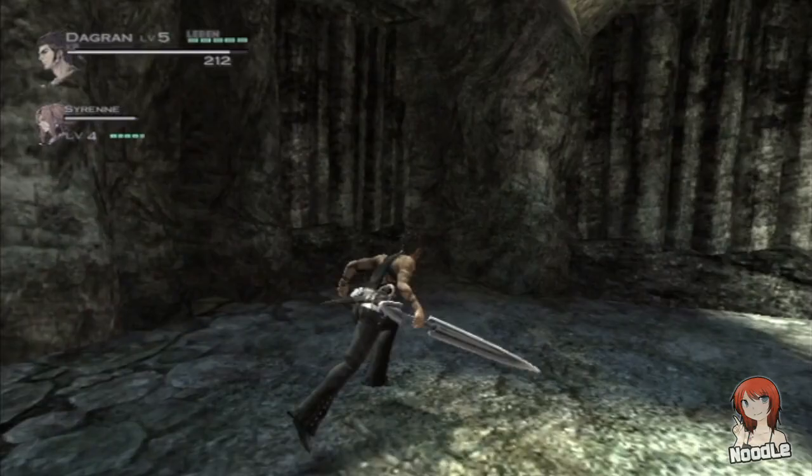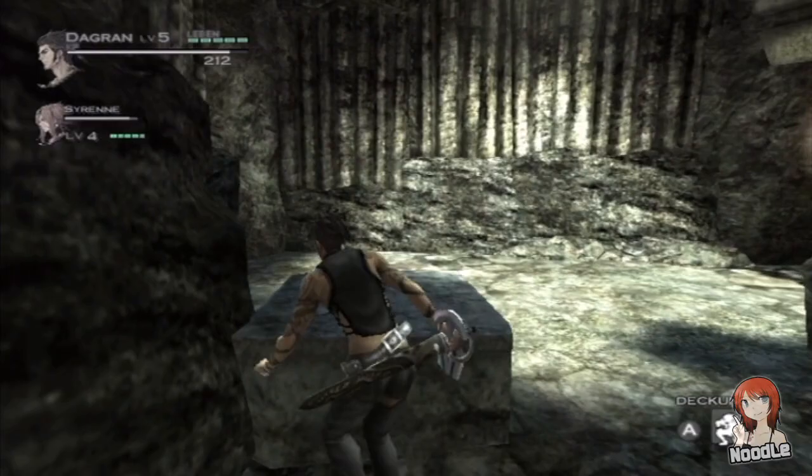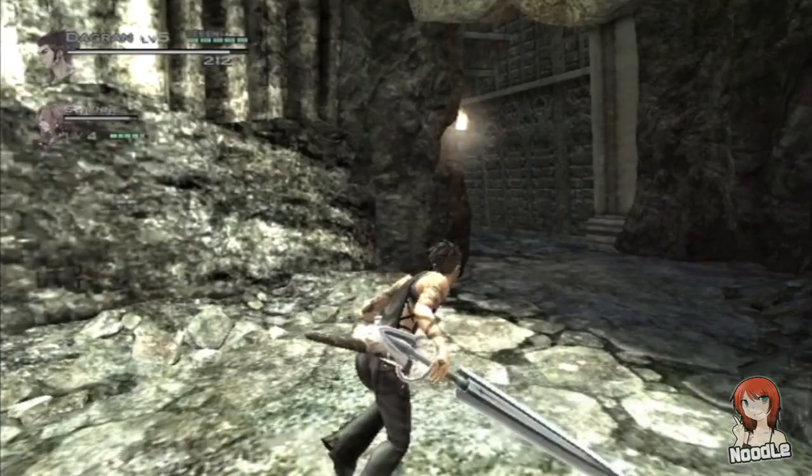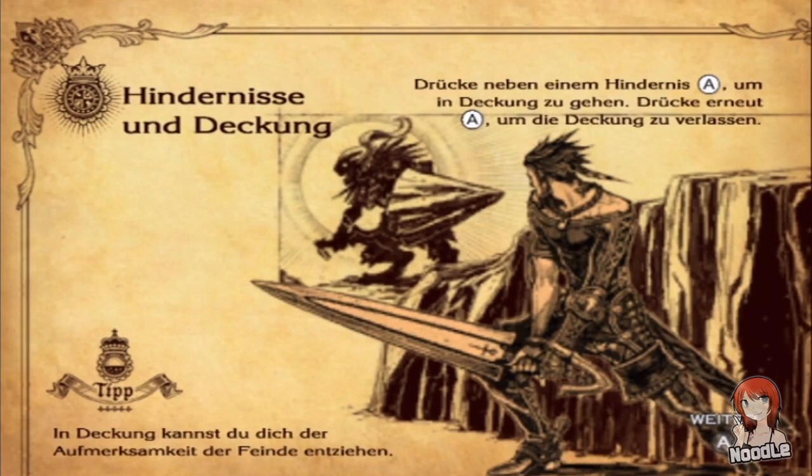Wo ist der denn hingerannt? Bam! Wir gehen weiter. Man kann doch auch hier irgendwie drüber springen, ne? Oh, da will was einstürzen - eine Falle. Tutorial: Hindernisse und Deckung.